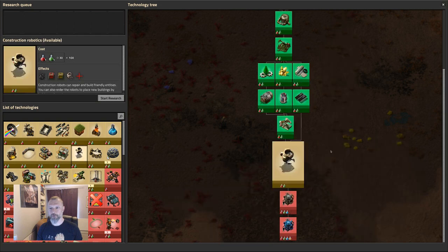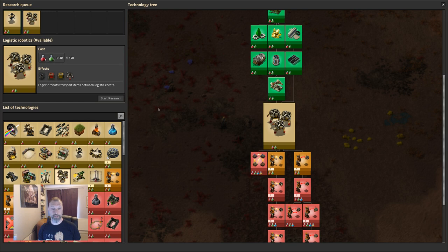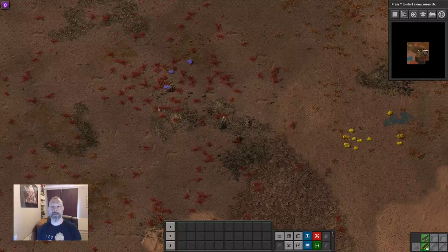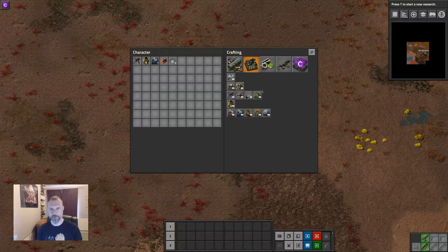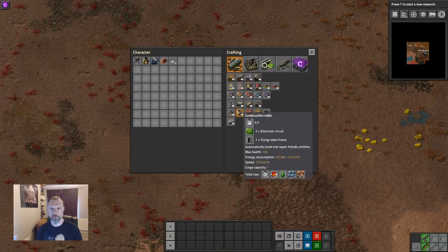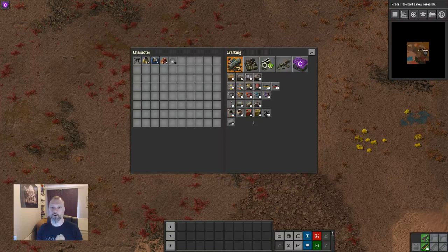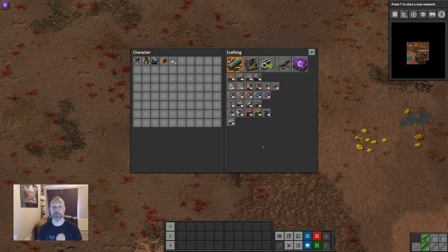Once you've unlocked those you get robotics, and given electric robotics you can unlock construction bots and logistics bots. I'll add these to the research queue now, and because I'm in creative mode that will get researched immediately. We've now unlocked certain items — oil pumps, roboports, construction robots, logistics robots, and two new types of boxes: passive providers which are red, and storage chests which are yellow.